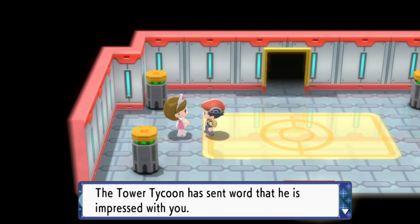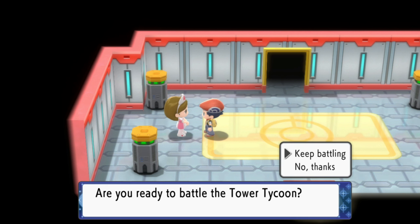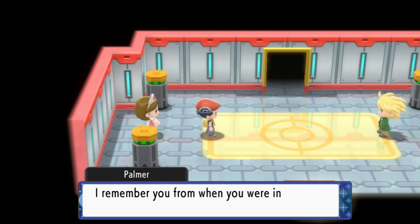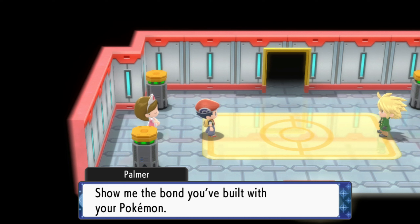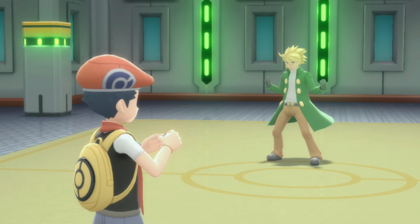We've finally beaten 20 matches! The Tower Tycoon has sent word that he's impressed and would like to challenge us. After every 20 battles you get to fight the Tower Tycoon — and in our case it's this man, Palmer. He remembers us from Twinleaf and says we were always playing with his son Barry. He's grown up since then, and most impressively too. He wants us to show him the bond we've built with our Pokémon and the skill we've acquired as a trainer. These fights do get harder as we go on.